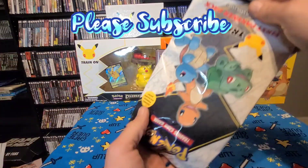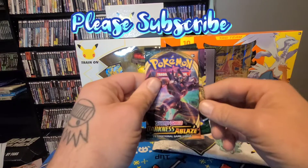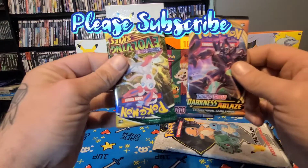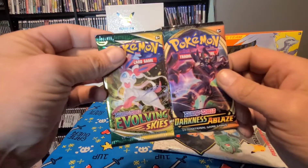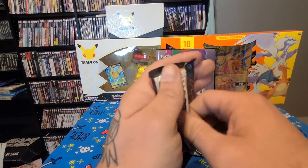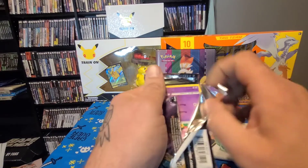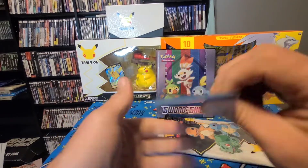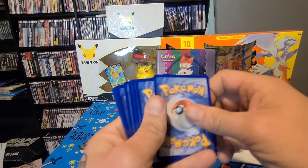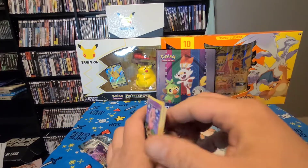I'm going to dump out the cards and do them first. Might as well. We've got a Darkness Ablaze and we've got a nice Evolving Skies — very cool. Let's go with the Darkness Ablaze first and see if there's anything neat in here. Okay, we'll get rid of this — one, two, three, four — get rid of that purple energy right there.